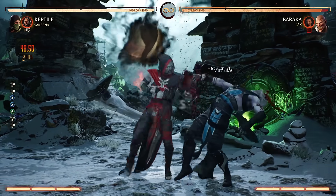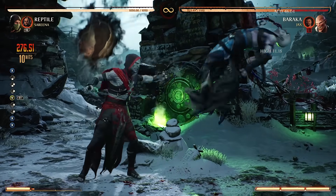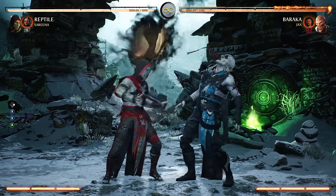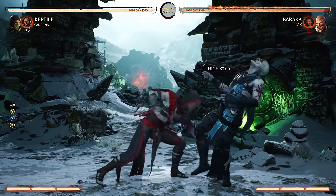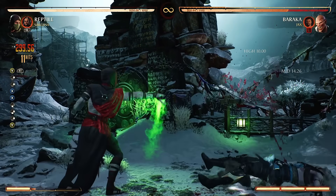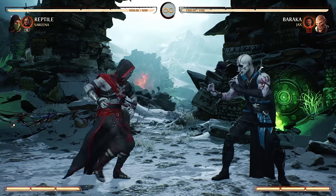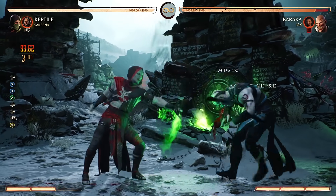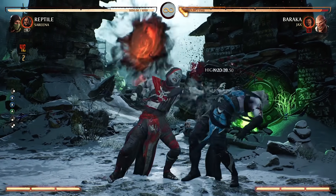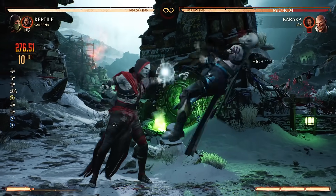Can I loop the slam? I might be able to loop that telekinetic slam. Yeah, the game doesn't care — I can do it as many times as I want. So as long as you have the meter, theoretically you could catch him with this string. You can get a lot of hits with that thing. The more you launch the opponent, the faster they fall — makes sense. Otherwise, this game would have a ton of infinites.